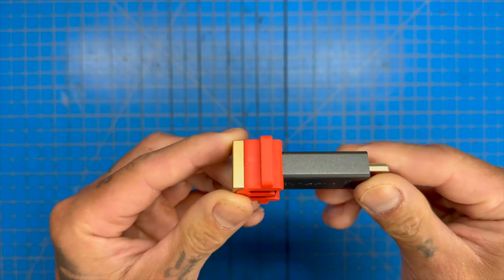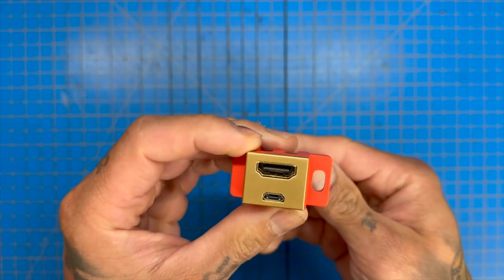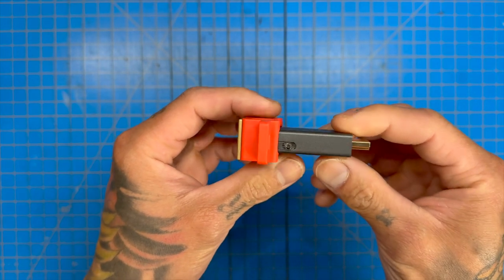You can pick up a Maricelli upscaler at Best Buy or Amazon, but just keep in mind it is a hundred bucks. I have seen them on the second-hand market for a lot less.